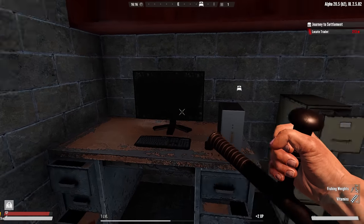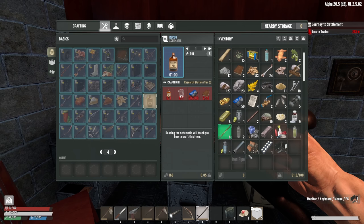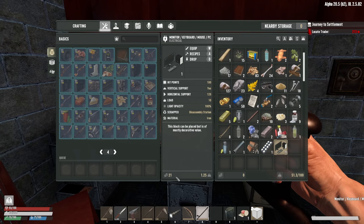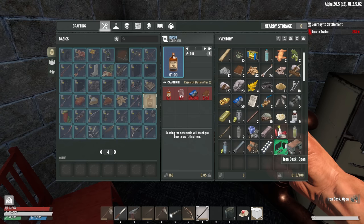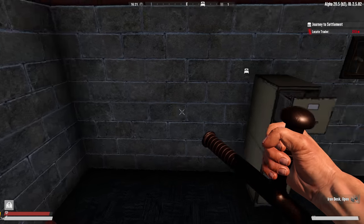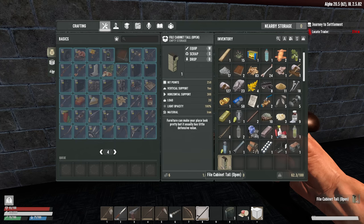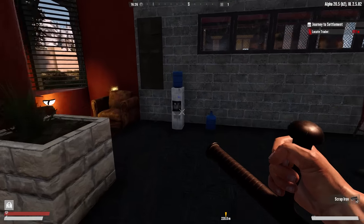If I pick up this TV, computer monitor, mouse, PC combo and look at the sell price, it's 21. What about this desk — that's gonna be 16 sell price, although it's 10 pounds, pretty heavy. The filing cabinet is going to be 6, and I could just scrap that into some scrap iron. Really cool system.